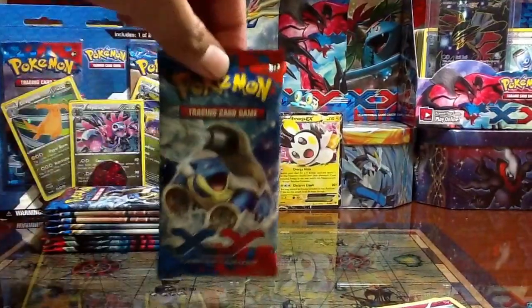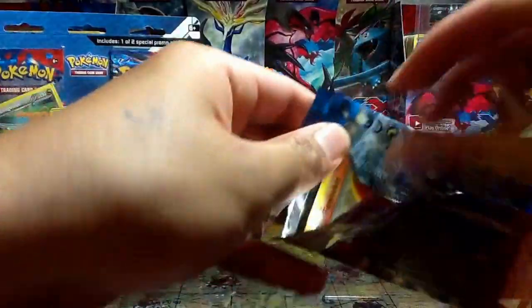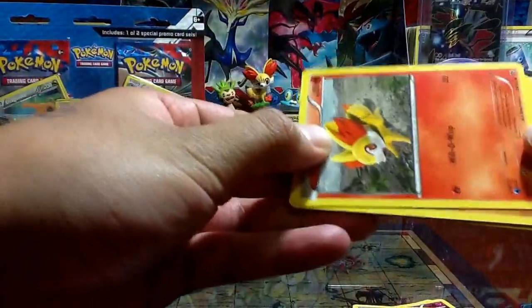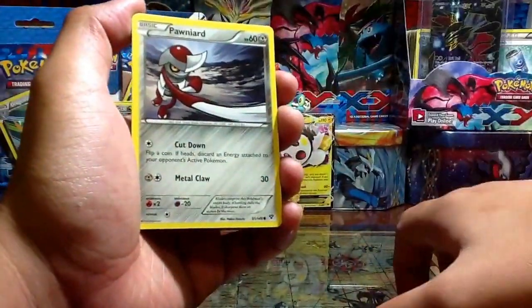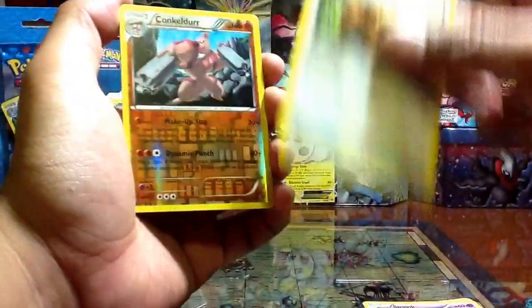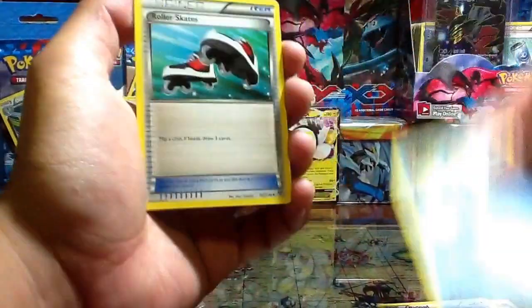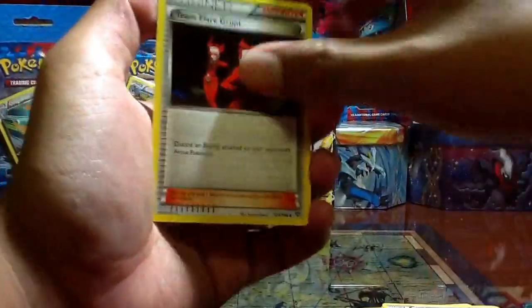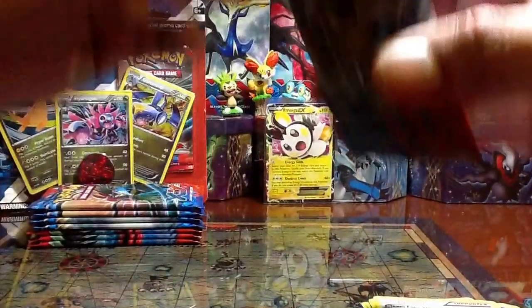Okay, next pack — a Mega Blastoise. So yeah guys, it's been a long day at work and I can't talk loud right now because people are asleep and I don't want to make too much noise, but I had to open the packs right now cause I couldn't wait. Oh my gosh, Bidoof. Concordot reverse, semi-poor rare non-holo.